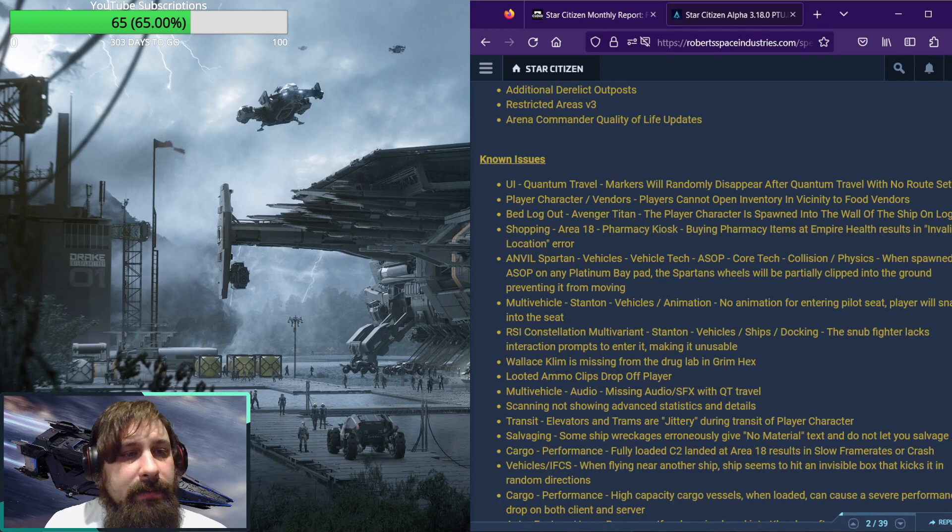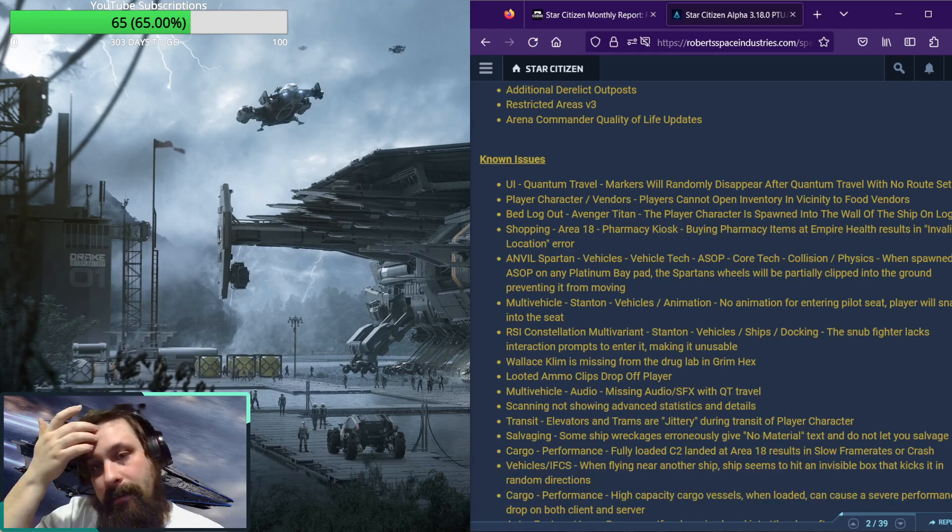Player characters and vendors: players cannot open inventory in vicinity to food vendors. Bed logout, Avenger Titan: the player character is spawned into the wall of the ship on login. Shopping, Area 18, pharmacy kiosk: buying pharmacy items at Empire Health results in an invalid location error. That's a new one — another pharmacy-related issue cropping up after a little bit of time.